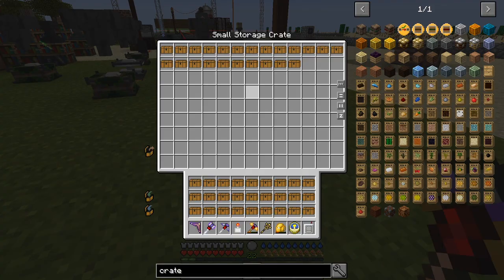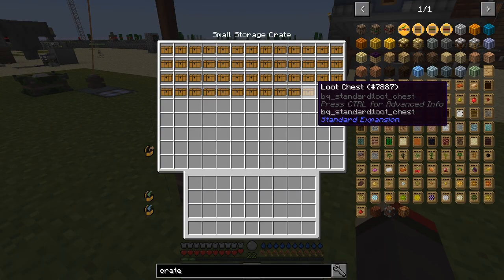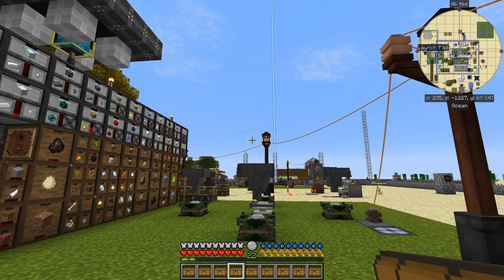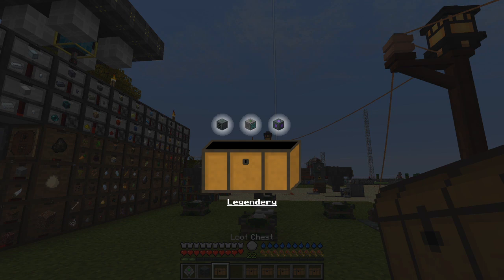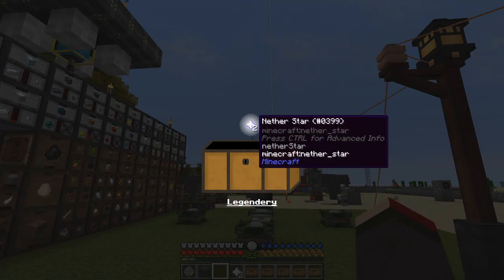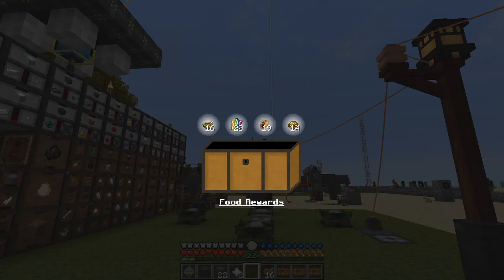Let's claim these. I put down a small storage crate and filled it up. Let's put the rest of my stuff away. No drum rolls I'm afraid - semi-epic compressed stuff, fine. Oh actually that's a good one: ME 16K storage, epic! That's pretty good because I need a few more of those. What else? A vacuum chest, mob factory spot, grinder, and a signal - pretty good. Two more stars, pretty good rewards. We've got some compressed cobblestone, compressed sand, compressed soul sand, and compressed dust.